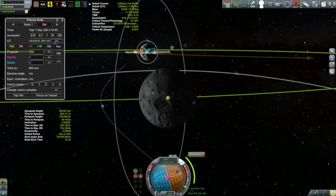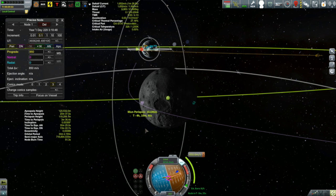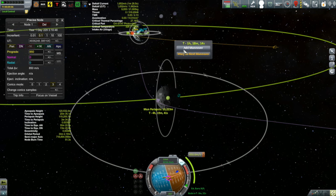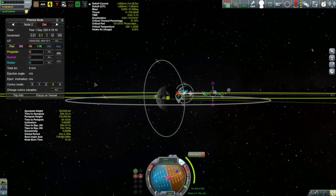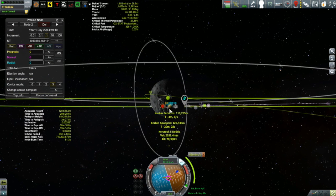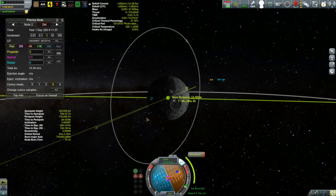Then it's time to set up our maneuver. Going out to the moon has become entirely routine by this point, though there's something different this time — I want to land in a very specific location because I have a mission to do some EVAs and surface samples at a waypoint that's a fair bit below the moon's equator. That means I need to do a mid-course correction burn so that the inclination of my incoming trajectory is high enough for my resulting orbit to be over that landing location.